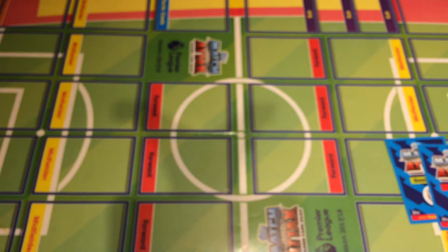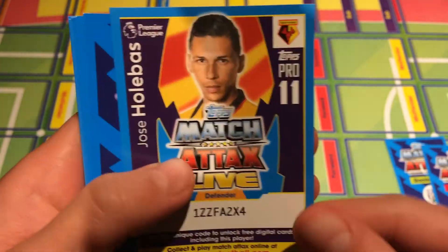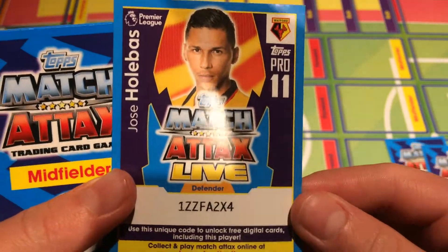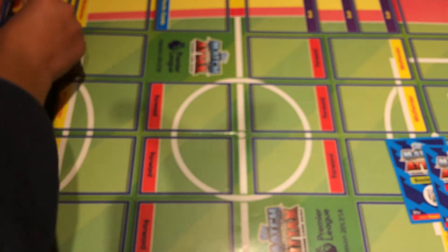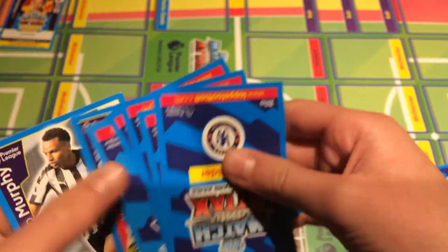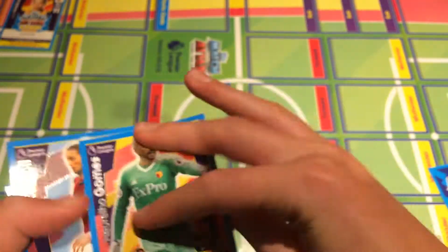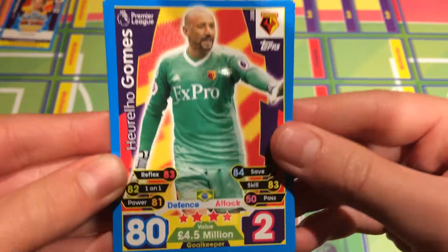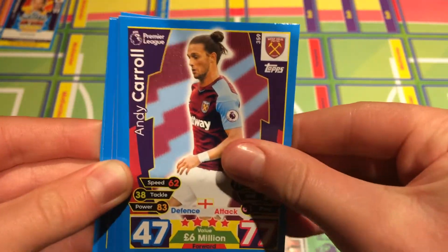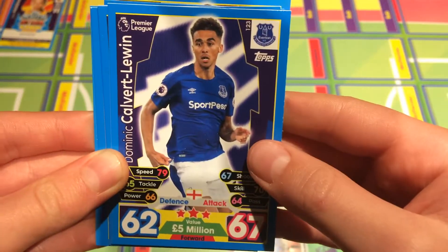We've got two shinies, so let's hope we've got a Stoke forward and a West Brom goalie, which is probably Ben Foster. The code card we have is Jose Holebas — first come, first serve, I do not use it so you guys can have it. Now let's move on to the base cards. First up we have Gomez from Watford and Andy Carroll from West Ham.